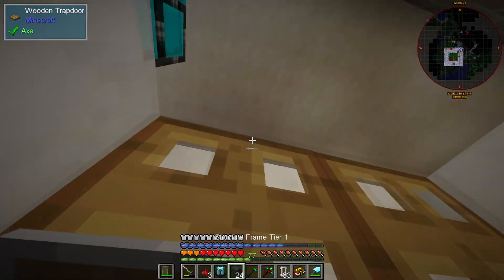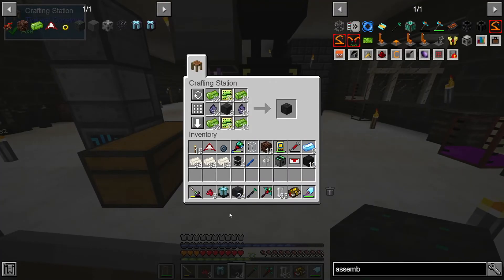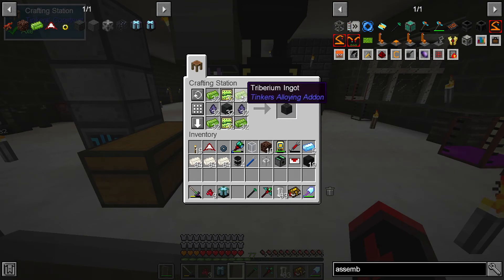I also need to empty out these crates. We have 24 tier one frames, and I already prepared this crafting recipe, so we can upgrade these to structure frame tier two. This only takes a bit of tribarium - actually a lot of tribarium. It's two stacks of tribarium, which you have to take times five, because you need five to-barium to make one tribarium. That's a lot.